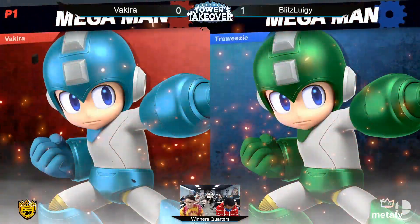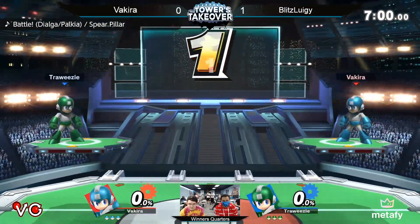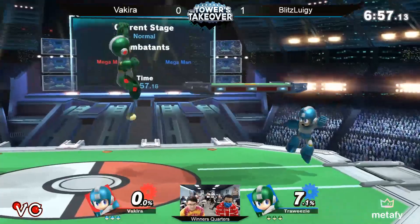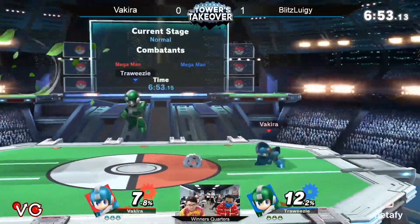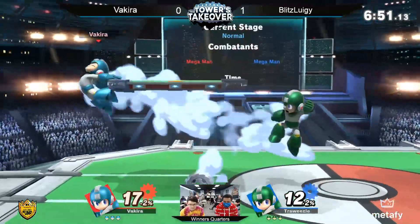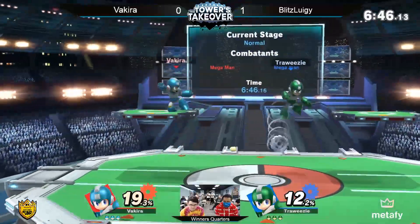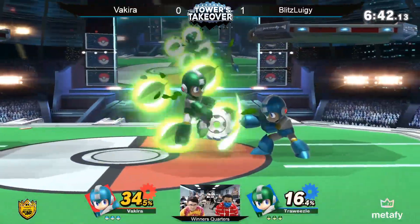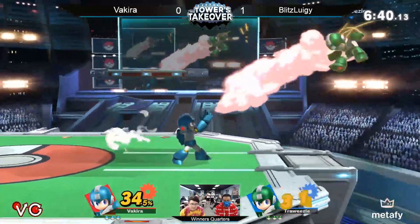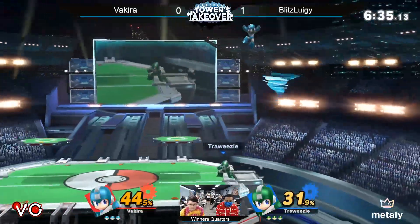I feel like Mega Man just has so many options available that they can kind of choose what way they want to play instead of being forced into a situation. Especially at the beginning of that last game, Vakira was keeping up in percentage — the only time he dropped it was when he had to close the stock. Mega Man's not always easy to close stock with if he can't edgeguard you — he's got to do something committal. He does have his back air as a smash attack read, which is super strong and great against parry because it's multi-hit.